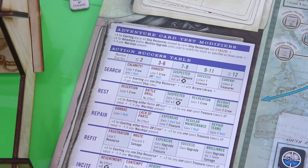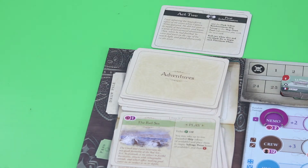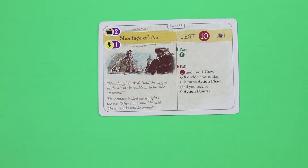From now on I will definitely play it correctly. Let's dive into the next round and resolve our adventure. We have 'Shortage of Air': 'How long will the oxygen in the air tanks enable us to breathe on board? The captain looked me straight in the eye. After tomorrow, the air tanks will be empty.' It's a test — we can only wager our crew. It's a 10, definitely a tough one.